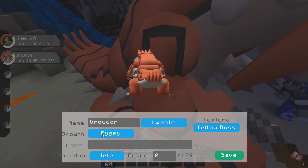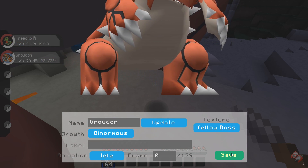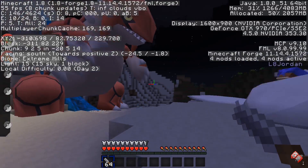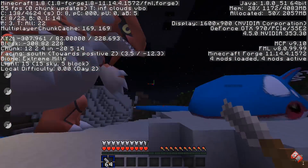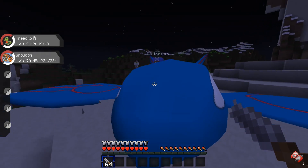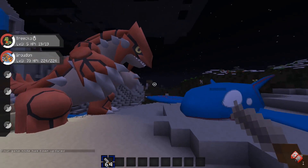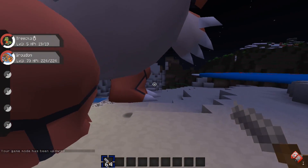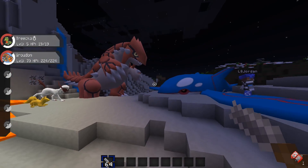Oh dude, are we going to have a Team Magma, Team Aqua showdown? Oh no, I'm getting my Groudon ready. I'm getting him ready. Oh my goodness, he's ginormous. Another thing that's been added is FPS should be boosted up a little bit. Jordan, that is a large, large Pokemon. I am Team Aqua, Jordan. Let me give you Groudon. Oh my gosh, dude, that's funny. Yeah, that is so incredible, actually.